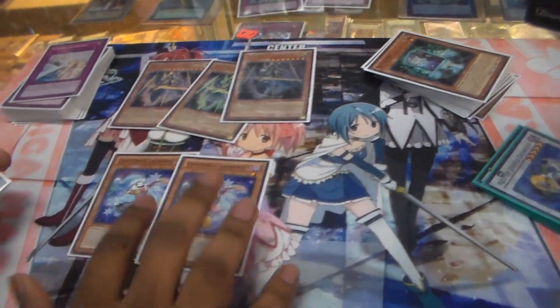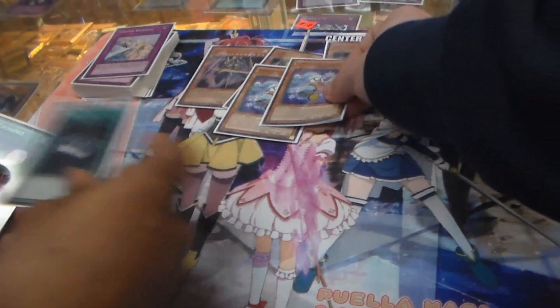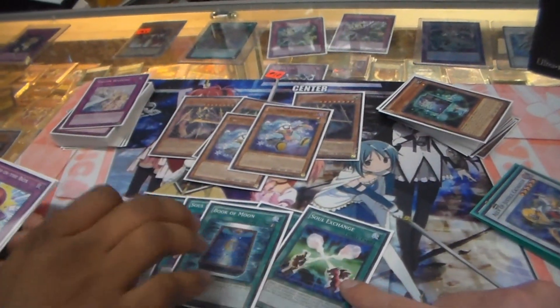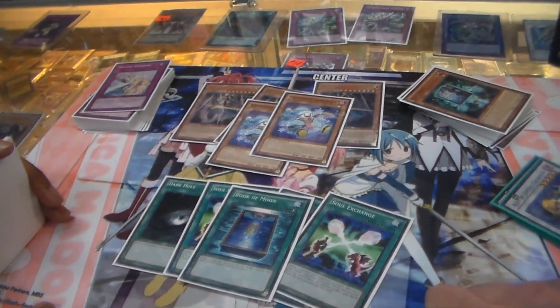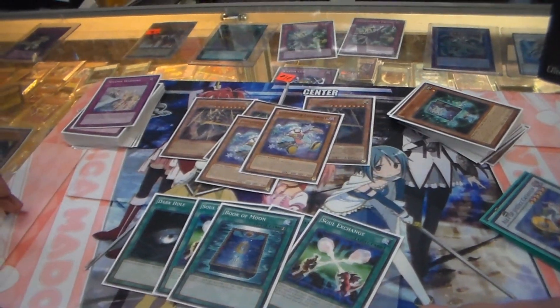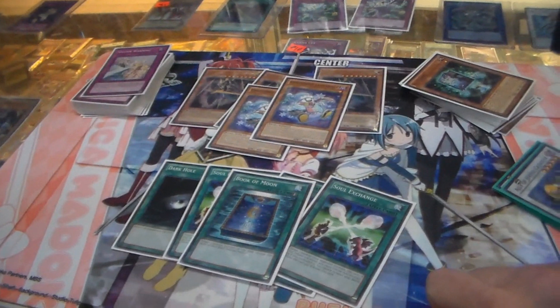Jack Frost — because you can't have too many Jack Frost. One Dark Hole, and three Soul Exchange. Why not Monarchs Runeth instead of Soul Exchange? Because you don't need to rush your attack — it's all about the setup, then the GG. Monarchs could be chained to stop the Soul Exchange though, just as an observation.